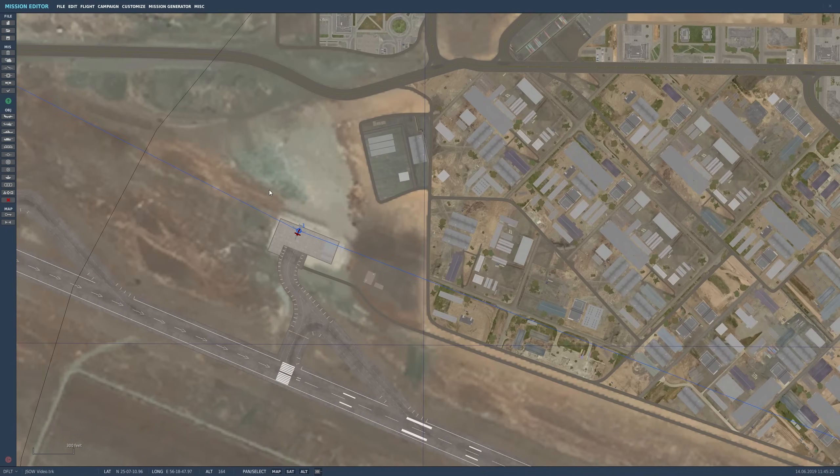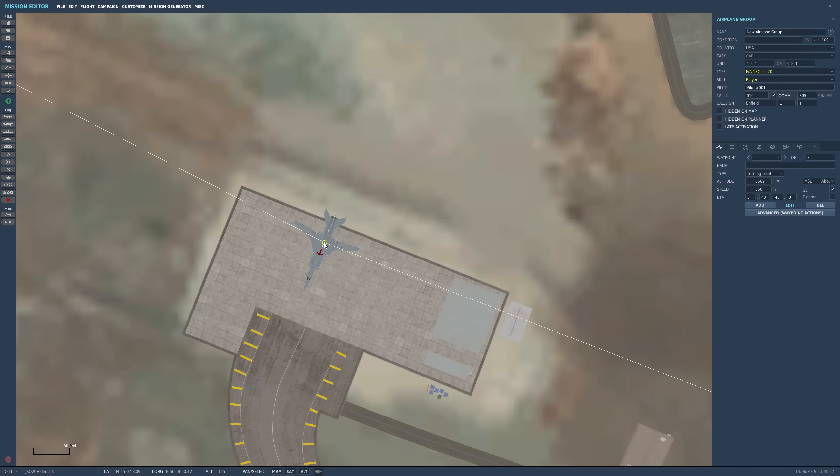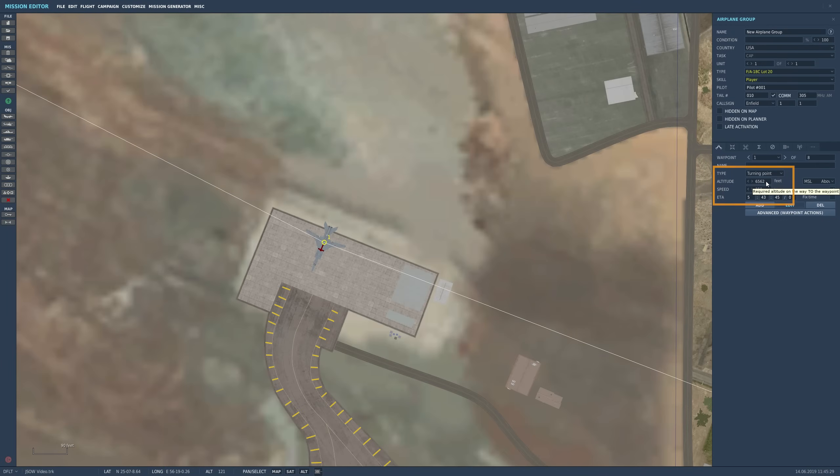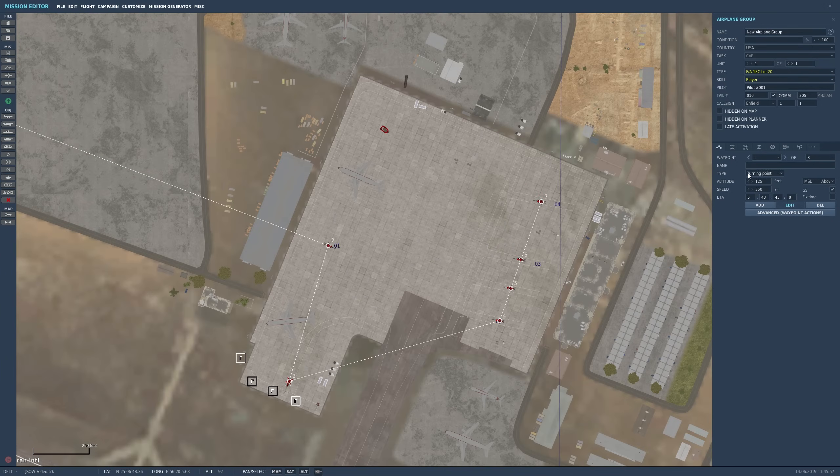The other important thing is to make sure the altitude of the waypoint is correct. When I zoom in on waypoint one, the altitude says 6562 — that's the default altitude for an air waypoint. We want to make this a ground waypoint, so I'll highlight it and put in one for one foot, and it's going to change it to the actual ground elevation — 125 feet now. Make sure you do this on all of your targets; it's very important.